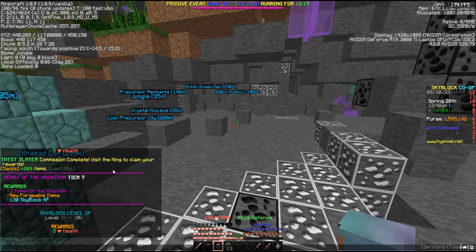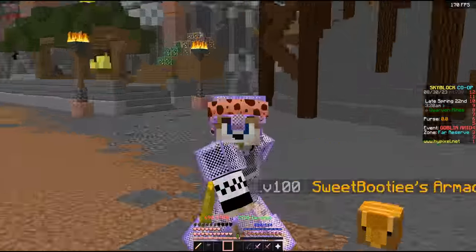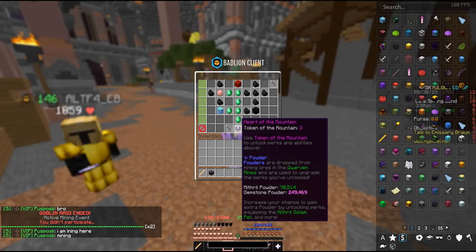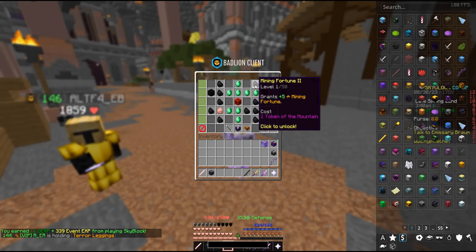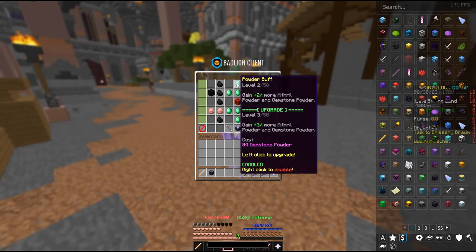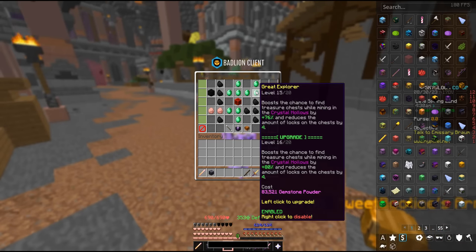At this point it's me, RVVL, and ModerateApple — we've got 3 of the 8 already with a maxed out Heart of the Mountain. Next up for us: Powder Mining. We grabbed a quick few hours of sleep, and now we're back on and can start Powder Grinding. You need HOTM 7 to Powder Grind, essentially for the Powder Buff. But we also want to go ahead and unlock Mining Fortune, and I think down here we want SkyMall. We want to add as much as we can to Powder Buff, to Mining Fortune, and most importantly to Great Explorer.